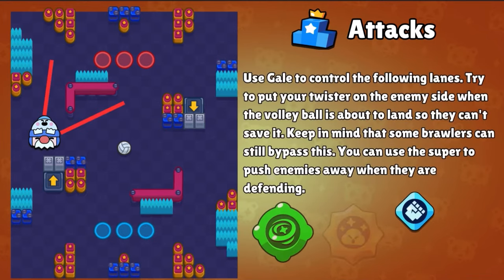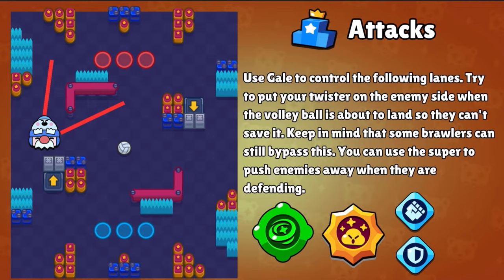Next is Gale. Play Gale in side lanes to cover up space, so that the enemies can't come to your side when the ball is coming towards you. Use the twister gadget and the stun star power. You can use the gadget to either defend yourself or the ball that is coming towards you, or you can also use it offensively, like trying to put the gadget into the enemy radius. Keep in mind that some brawlers like Colette, Bull, Daryl, Fang, and others can bypass this if timed correctly.